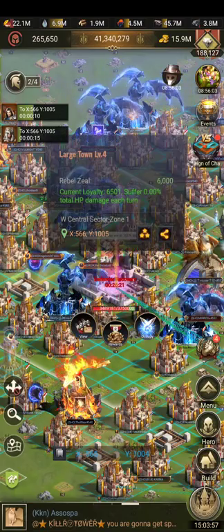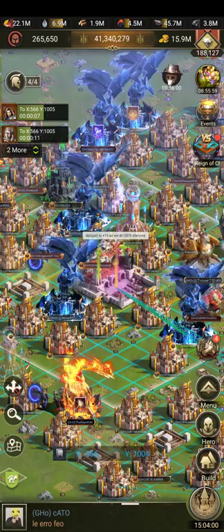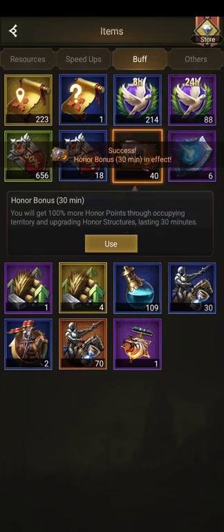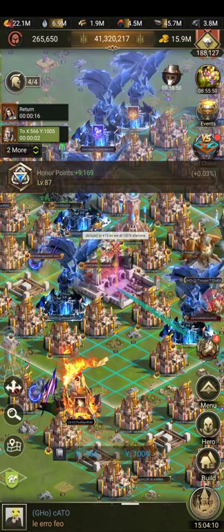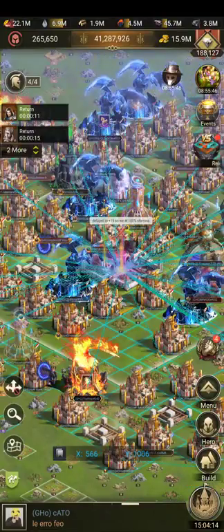I have all of my legions loaded. Another thing you can do is invest in Imperial Investment — you can use one of these items right now. It does give you a little extra honor when you're attacking these structures.